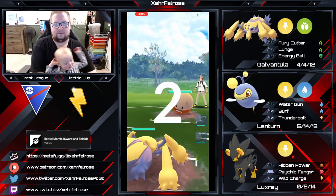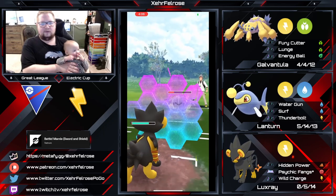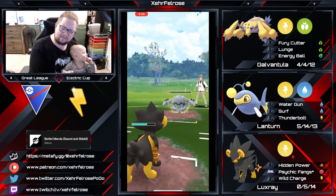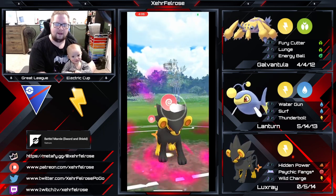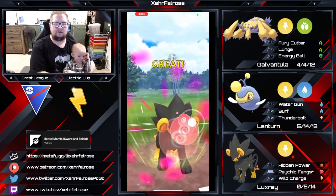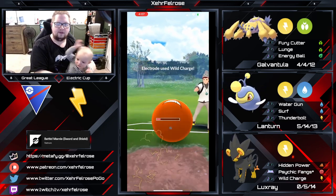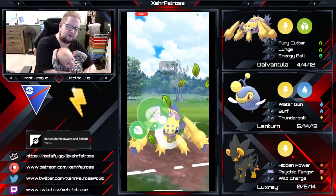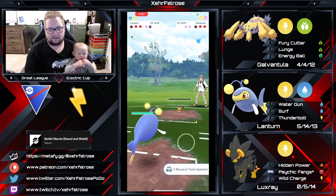Going into the next game, we've got the Electrode lead — this is what you want to see in the lead with Galvantula. They stay in for a bit, then swap in their Graveler and I immediately counter swap Luxray. I farm this thing all the way down, shield up — probably a Rock Blast. Then I farm the Graveler all the way down. My opponent comes in with their Electrode and I go straight for Psychic Fangs because Wild Charge is double-resisted. Luxray just literally wiped out two-thirds of this person's entire team. Galv comes in, farms down, and whatever they've got — it's a Dedenne — Energy Ball does the work and my Lantern finishes it. Good game.